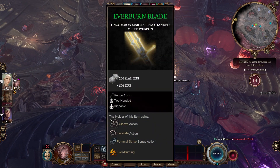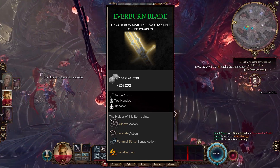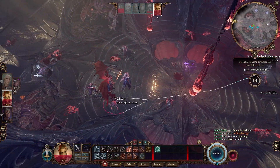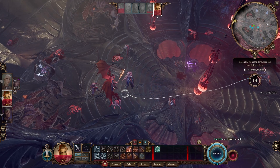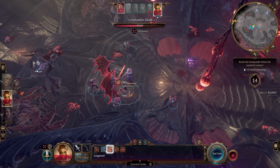The weapon I'm talking about is the Everburn Blade, an awesome fiery two-handed greatsword that is perfect for any fighter, barbarian, or paladin character. It's super easy to get and I'll be showing you guys how to obtain this powerful weapon, but before we do that be sure to subscribe to the channel and leave a like on this video.